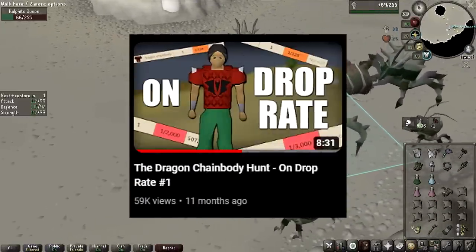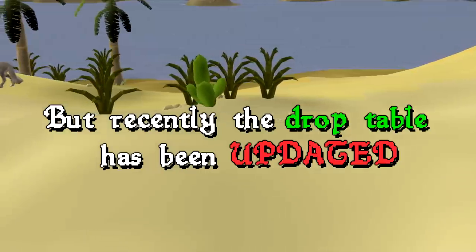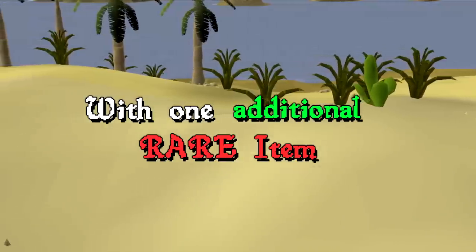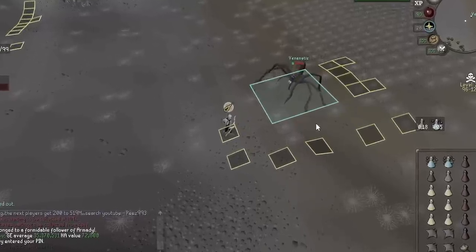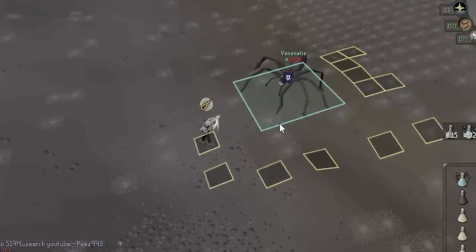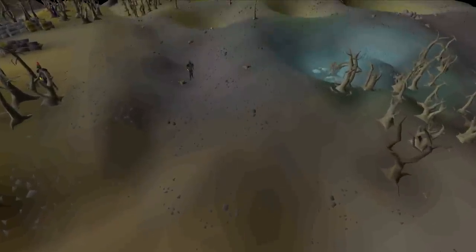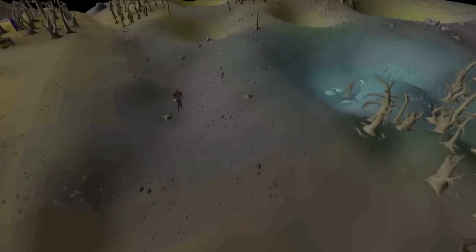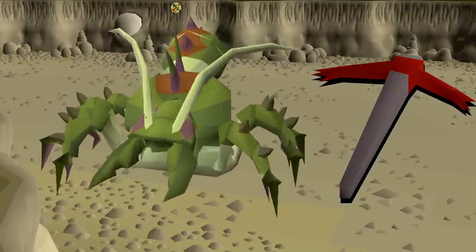Let's get into today's episode. In the first episode of OnDropRate that I ever did, I was actually killing the Calphite Queen in hopes of getting the dragon chain body. But recently, the drop table of the Calphite Queen has been updated with one additional rare item — the Dragon Pickaxe at a drop of 1 in 400. Before this update, the only way of getting a Dragon Pickaxe was to go into the wilderness and kill Venenatis, Callisto, or Vetion, which was really risky. Now you can just go to Calphite Queen and get it safely, so we're going to be revisiting the boss and going for the Dragon Pickaxe.